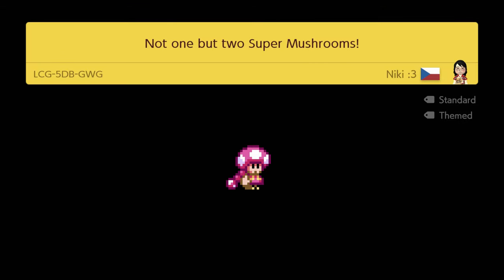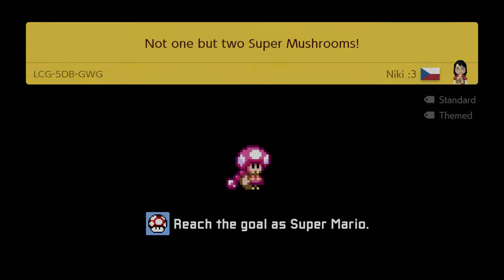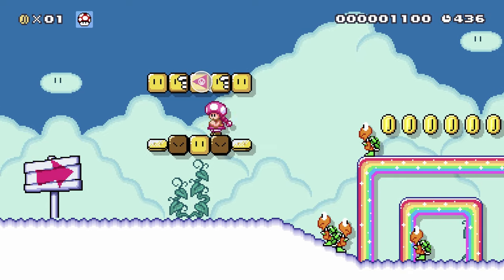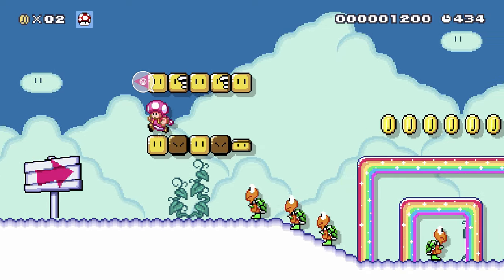I know it's clearable because it can't be uploaded unless it's clearable, obviously. Reach the goal as Super Mario — okay, so you actually need to stay big or you can't clear the level. I won't be Super Mario though because I'm playing as Toadette. So I get the yummy mushroom. There we go.